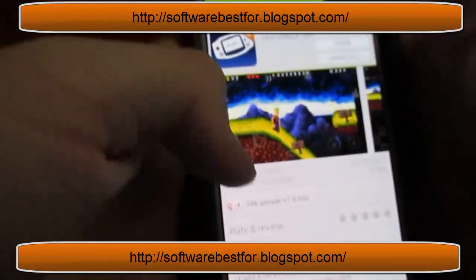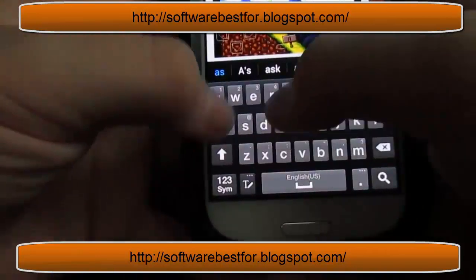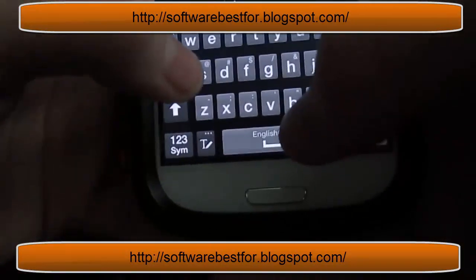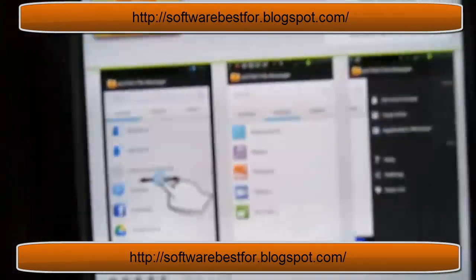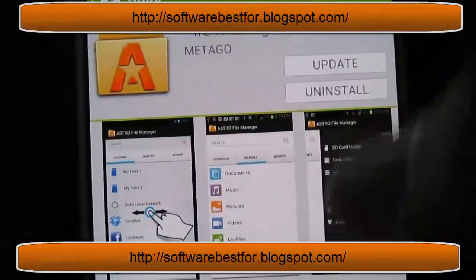Then you're going to need to get Astro File Manager or AndroZip — those will be in the description. Just search Astro File Manager; I already have it installed. It's free.